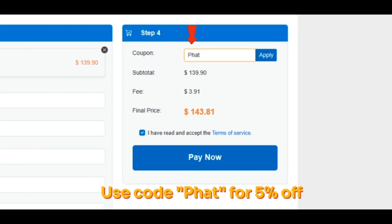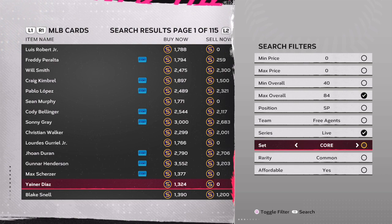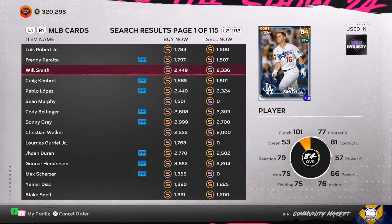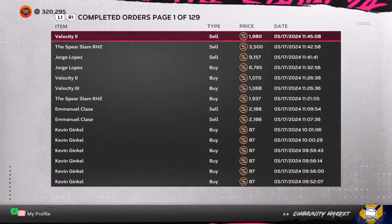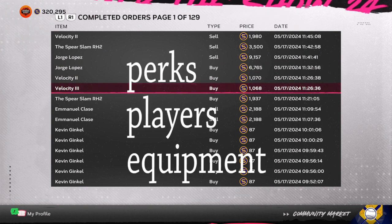The first thing you want to do is know what you are looking for as far as profit — that's the number one key. You can use equipment, perks, or players. Do you want to do a lot of orders and get 200 stubs at a time, or do you want bigger profit — 700, 800, over a thousand stubs? Once you get that mindset, that's when you start going on the marketplace and making it happen.